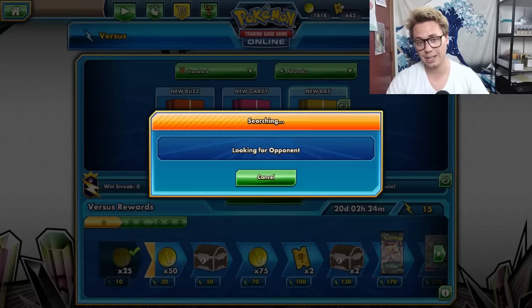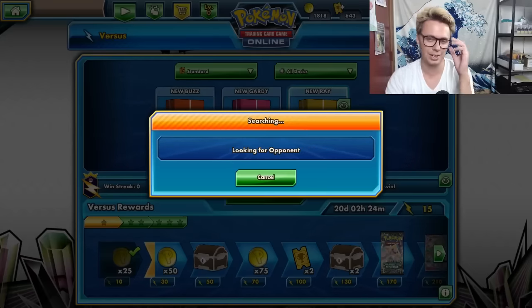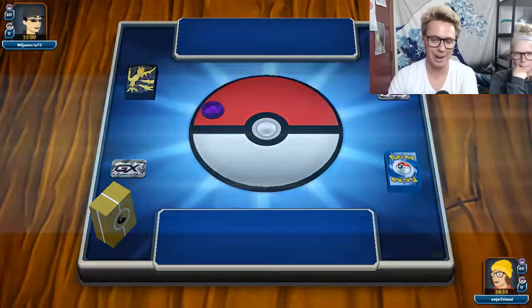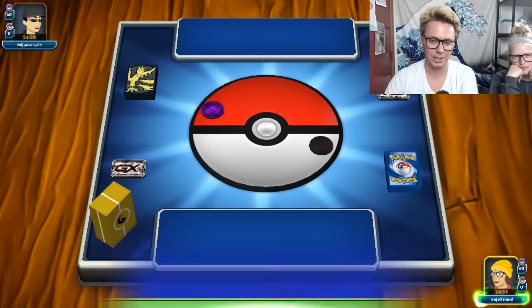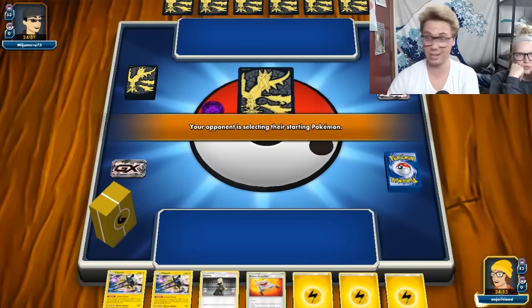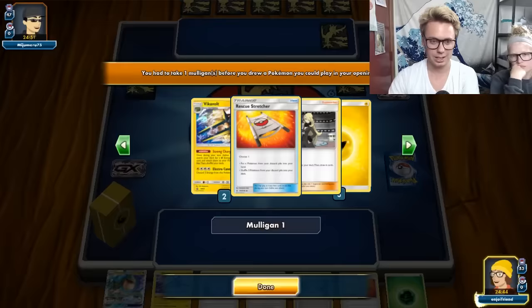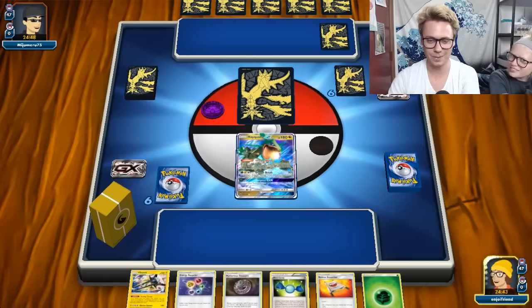I could potentially want more draw supporters in here, but you play like seven search cards and a couple of Lele's - you're fine. Everybody's playing Malamar - it's just Malamar city out here. Everybody knows Malamar is good. We won the coin flip. I tried out my Buzzwool deck earlier today and just got smoked by a Gardevoir deck - the Gardevoir deck set up better than any Gardevoir list I'd ever seen. It had Sylveon in it and Sylveon is really good. Do we have a Pokemon? We do have a Pokemon - busted! Let's start that Ray.